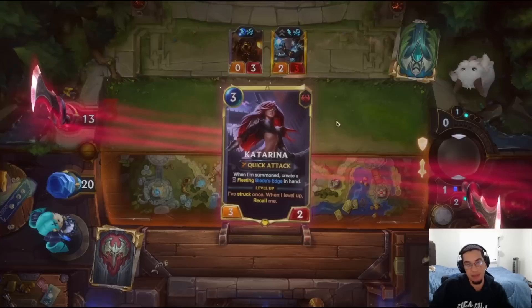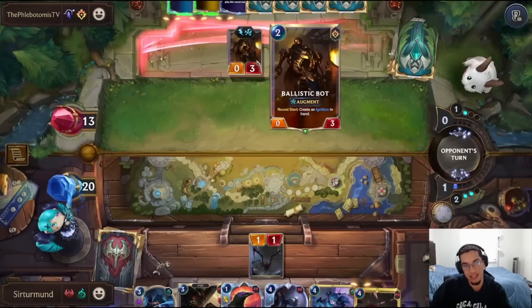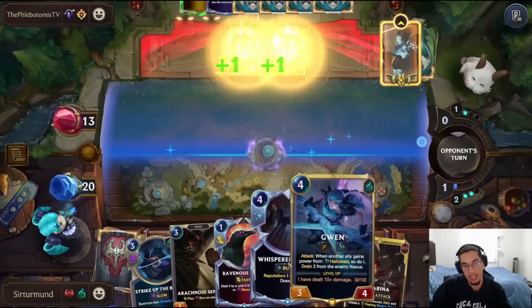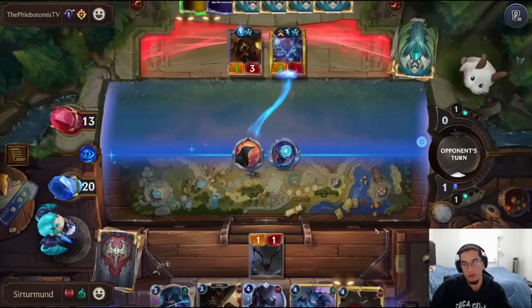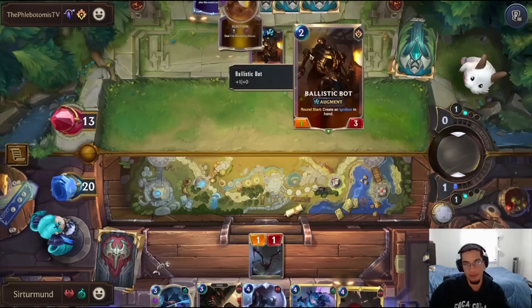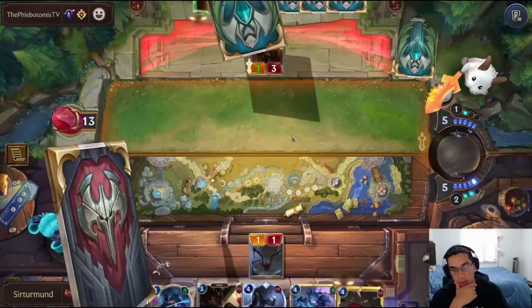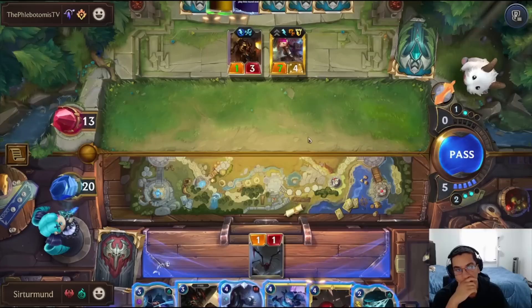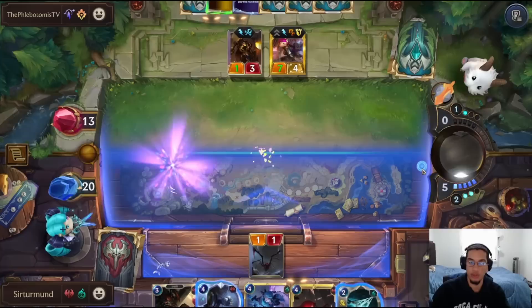We have a level on Katarina. We kill his champion. He still gets access to the Ballistic Bot, which is kind of annoying and something we need to be worried about later. But Gwen and Katarina together means we can actually level up Gwen on our next turn. We flock now before the opponent can buff his Spell Shield. The opponent could still have Aphelios as well. We need to be careful about that.